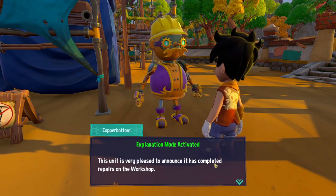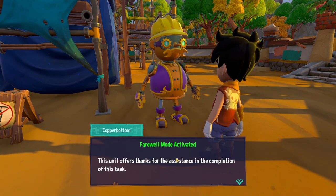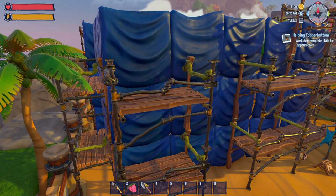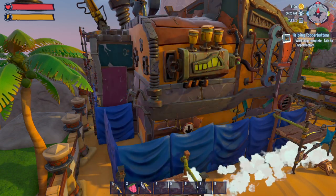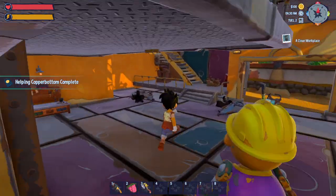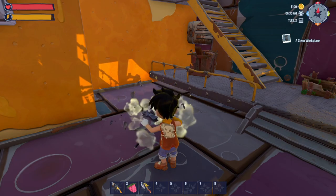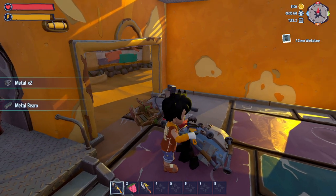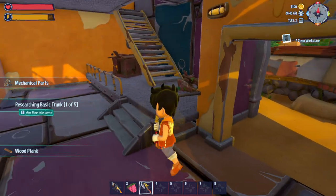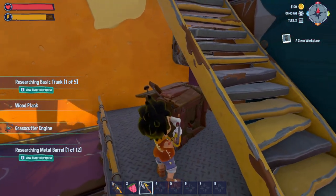Please be patient while this unit removes the scaffolding holding farewell mode. This unit offers thanks for assistance in the completion of this task. There it is, baby — we got a workshop! Clean the workshop. Yes sir. We got to clean the workshop.